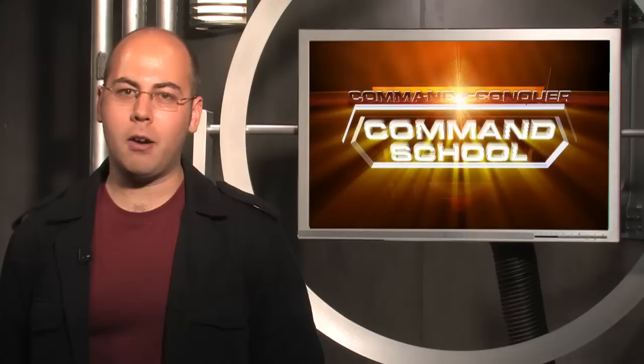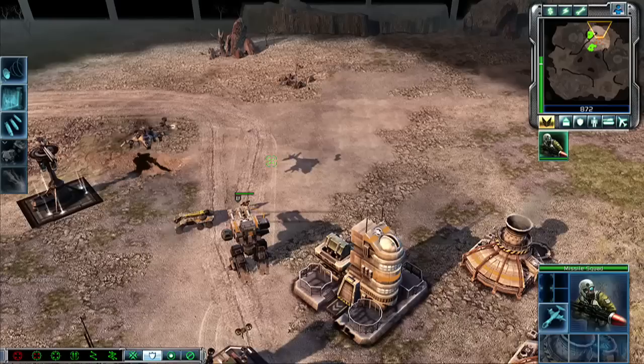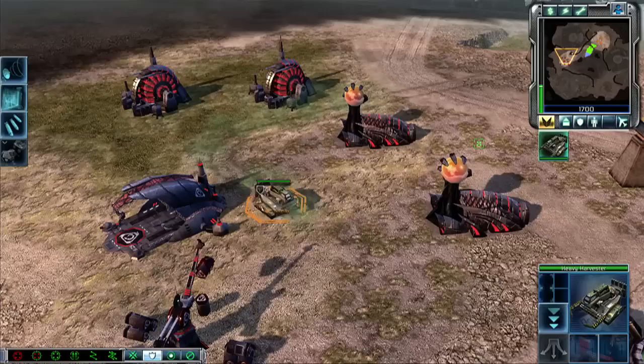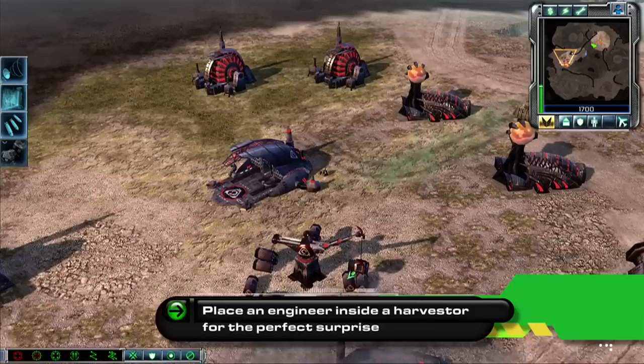With so many garrison choices, it's a little upsetting that Steel Talons only have four types of infantry: riflemen, rocket squads, engineers, and grenadiers. There are no snipers, zone troopers, or commandos for this sub-faction. But don't be discouraged — there's still a lot of potential here. You can hide engineers in any or all of these units. Many players, especially in GDI mirrors, won't notice a harmless harvester unloading an engineer until it's too late.